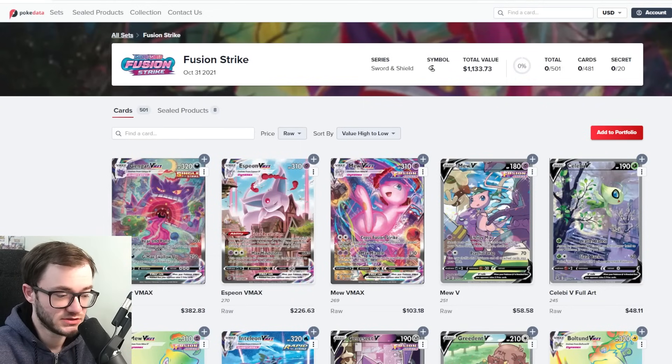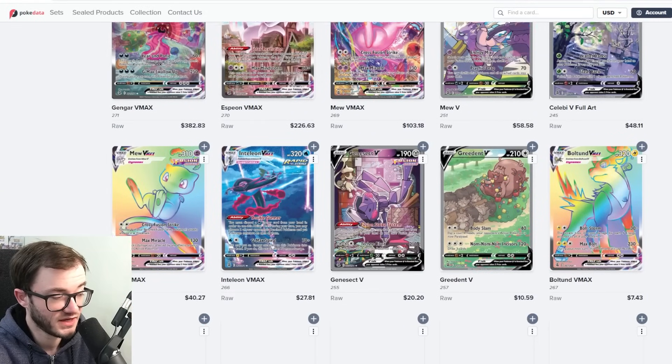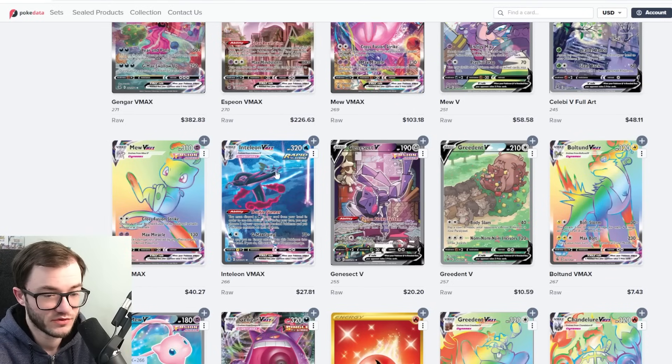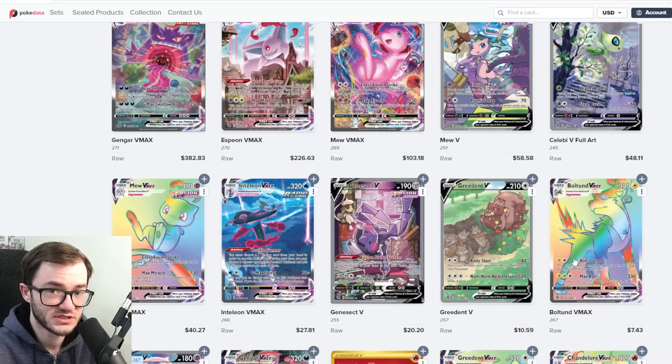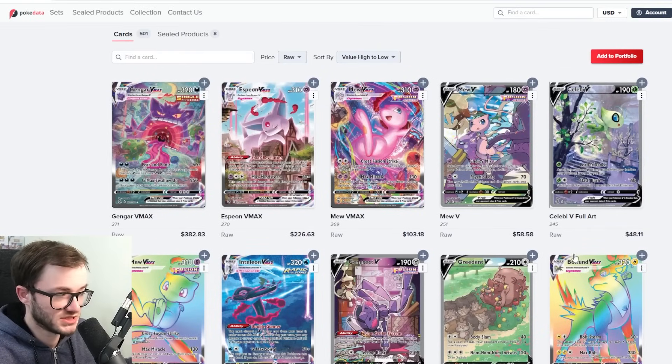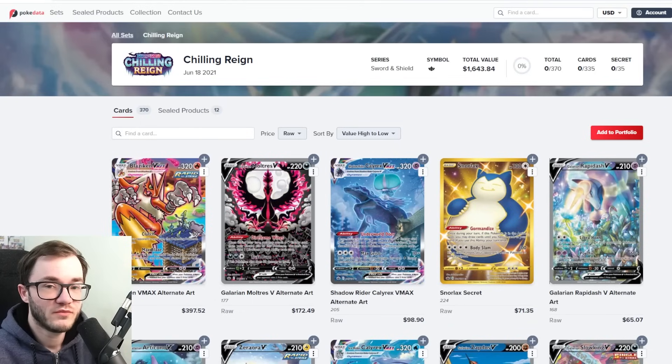At number 3 we have Fusion Strike — best set ever created — doing very well at $1,133. The Gengar is the big one, Espeon is doing very well, Mew has broken $100, the Mew V sits at $58, and Celebi is nearly $50. The rainbow Mew V Max at $40 is also performing well. However, compared to Scarlet and Violet sets where value is spread across many cards, a lot of Sword and Shield sets have one or two real big chase cards and then drops off. Still, Fusion Strike makes the top 3 at just over $1,100.